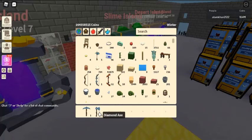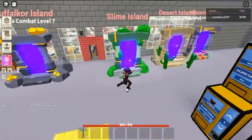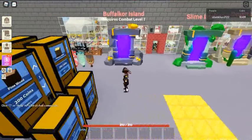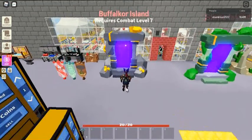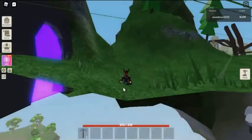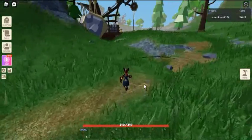Roblox Islands Portals. In Roblox Islands, portals are used to travel to different islands quickly. Placeable Mob Portals are portals that can be made using Portal Shards. There are Slime Portal, Bafaka Portal, Wizard Portal, and Desert Portal.